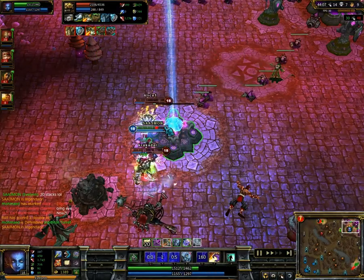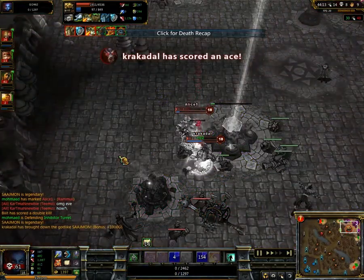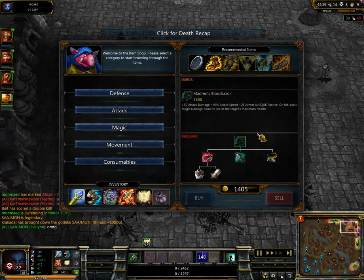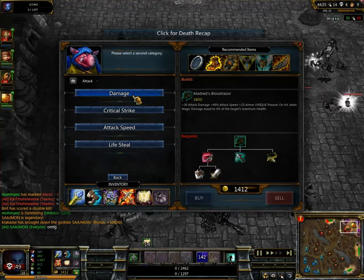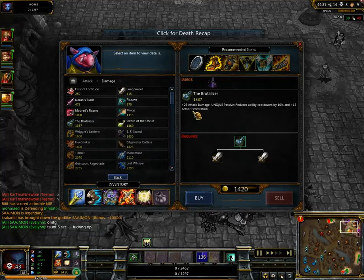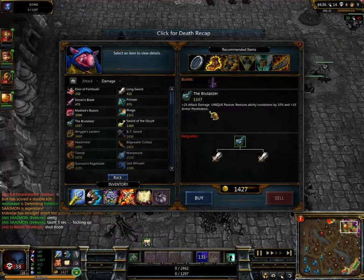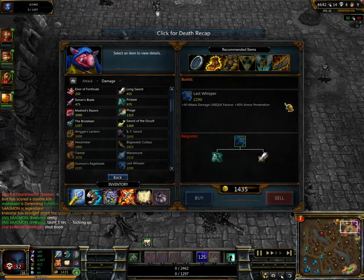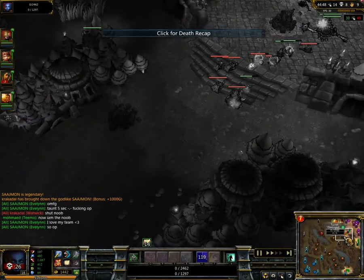Teemo should go for Bloodraiser and the Brutalizer, because the Brutalizer gives you 15 armor penetration — that's not a lot but it does help quite a lot. And then Last Whisper, which gives you 40% armor penetration. That's percentage-based on what they have — same concept as magic penetration.